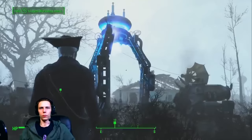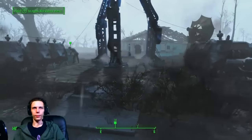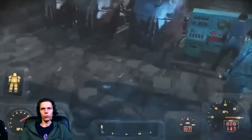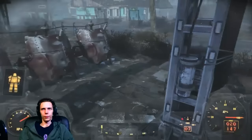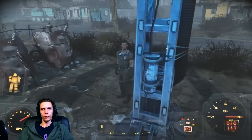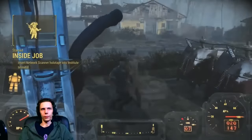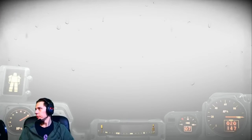Once everything is connected and the device is powered up, head back to Sturges and speak with him. He'll ask if you're ready to be transported to the Institute. You don't need to worry about grabbing armor or weapons because there will be no fighting once you get in — I prepared to fight and was mistaken. Say you're ready and jump on the platform to be teleported.